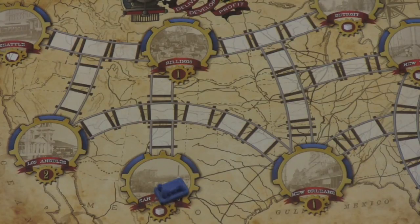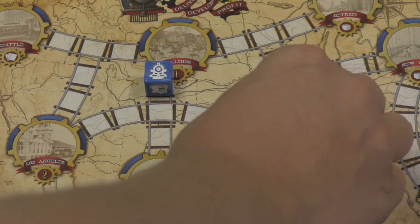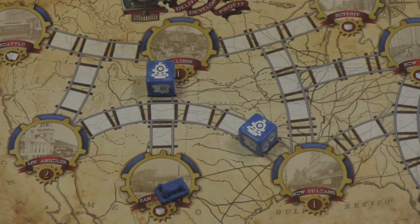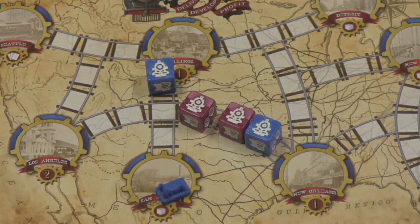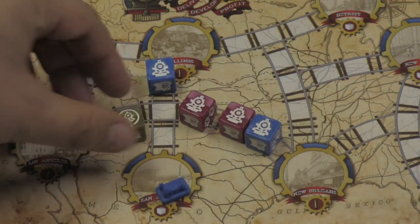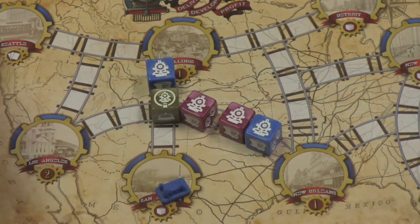The main thing you'll be doing with your dice is using the trains. Even if they're locked, it doesn't really matter. When you have trains, you can place those trains on the board on any of these spaces, as long as the train is next to a city or next to another train. Trains do not have to be next to your own color. In fact, you will likely place trains next to trains that other people have. Players are trying to connect cities.